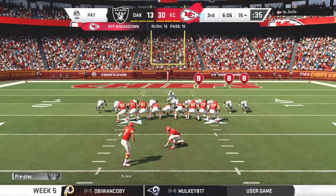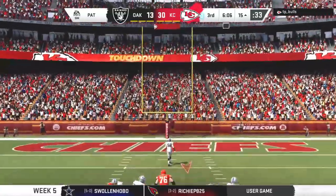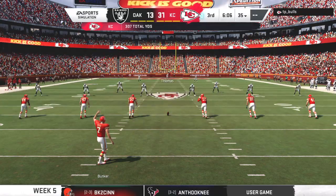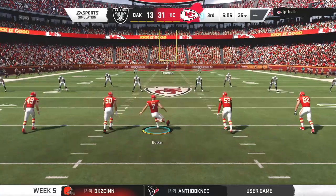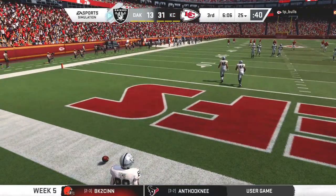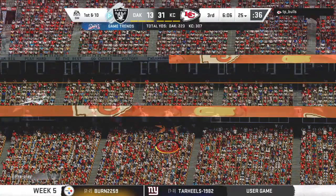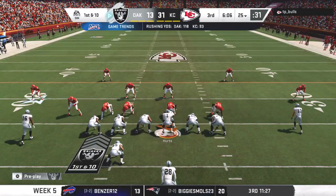Butker on for the PAT, and the lead is up to 18 now. After the touchdown, here's Butker on to kick it away — through the end zone for a touchback. The Raider offense set to get this drive started, and their halftime hole now even deeper.